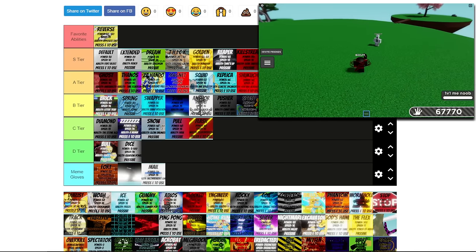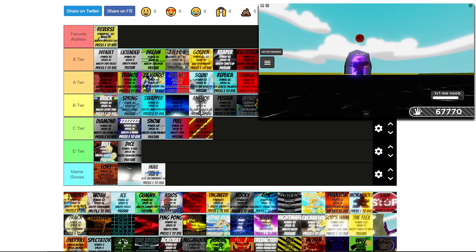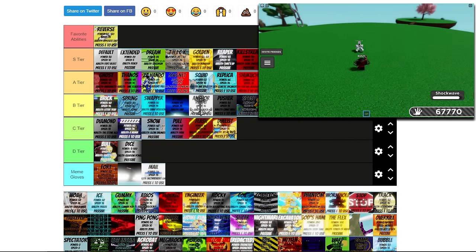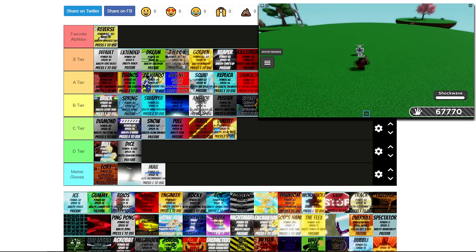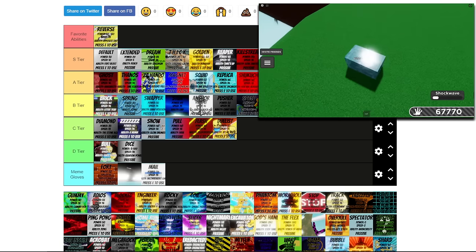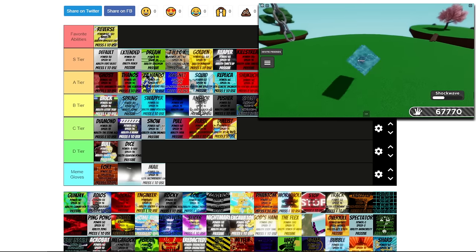Duelist is a really good glove — if you find somebody you just want to continuously 1v1 or if you find a target you want to focus, Duelist is good for that, but I don't see it above a C. Next up we have Woe. This glove is really good for creating distance — you get your ability pretty quick too. I'm putting this at S tier; there's a lot you can do with Woe. Following up we have Ice — this passive is pretty good, I like this ability, so I'm sticking this at A. The user is trapped in Ice for quite a long time, making this pretty good.